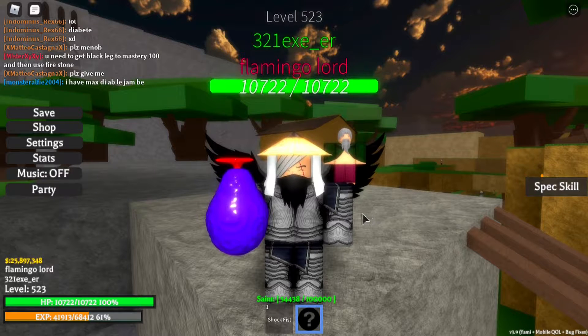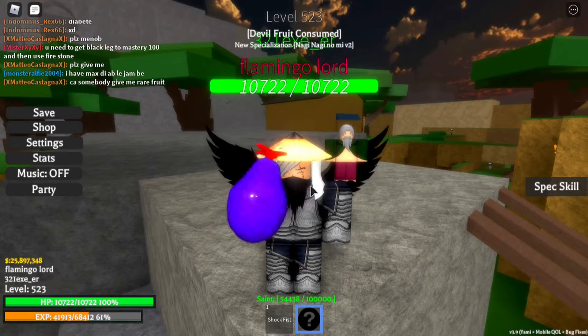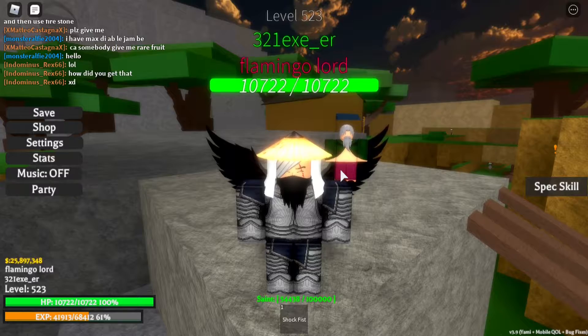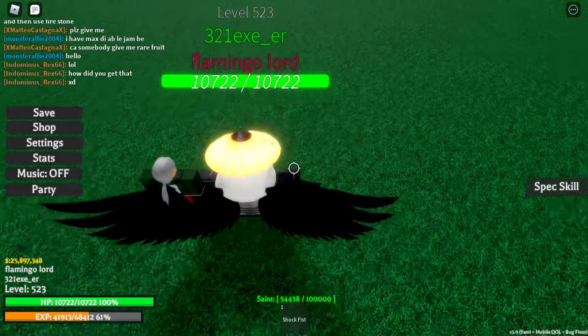But that is that. Let's go ahead and eat this fruit so I can tell you guys what it does. I have consumed my devil fruit, the Naginagi no Mi. What this does is silence your enemy, making them deal 0 damage to you for 3 seconds.